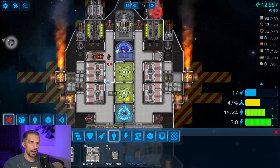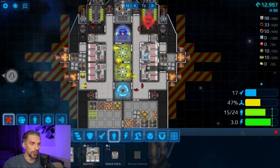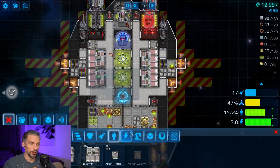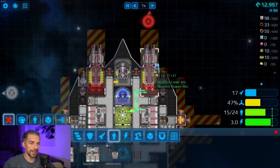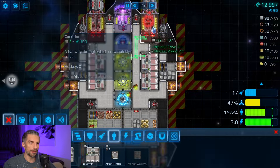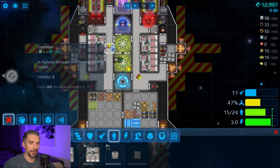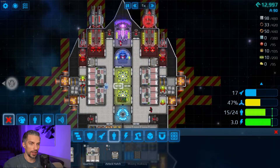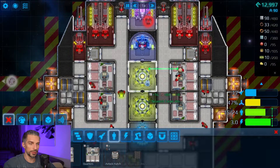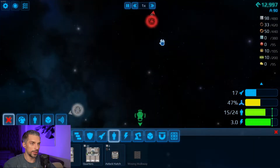I'd rather stop right now since my ship doesn't work. You gotta be really precise where you put your stuff, like the doors of the rooms. They are important because we almost died - we could be in a fight and the guys couldn't leave their quarters because I did the wrong placement of things. Now it's better.